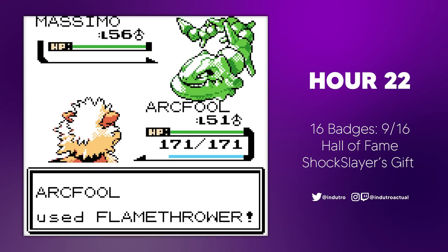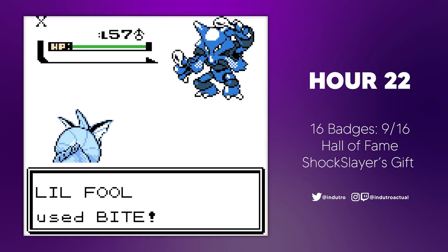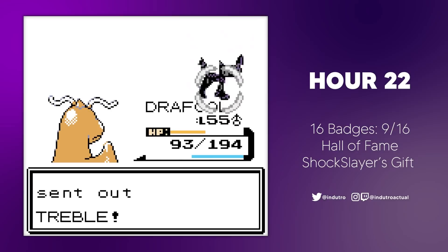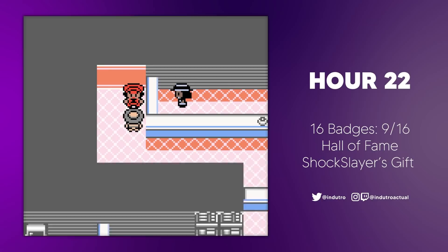Arcful failed to one-shot the Steelix with Flamethrower and died to an Earthquake, so Lil Fool had to come out and finish the job. The DJ sent out an Alakazam next, which kept spamming Double Kick for some reason. After a Surf and a Quick Attack, the Alakazam was taken care of. He then sent out his level 63 Scizor, making the level gap even more apparent. Lil Fool couldn't take out the Scizor, leaving it to Drifool to finish. Drifool fell to the Umbreon, and Aerofool was next. Aerofool was able to down the Umbreon and Tentacruel — which had the chance to poison Aerofool — and persevered until the end, managing to take out the level 65 Flareon as well. At this point, the game leaves us no choice but to continue forward, where we were introduced to the cast of the Elite Four. The Elite Four featured battles in set mode with no item usage, making it a bit harder.